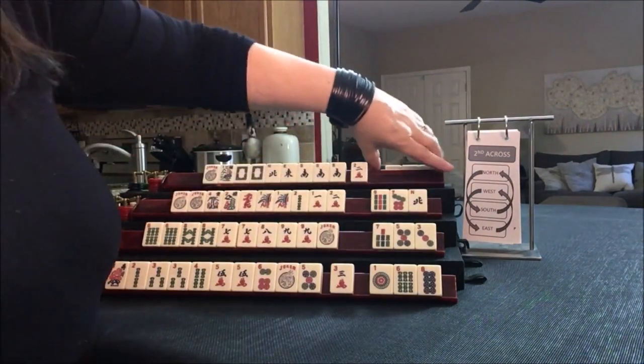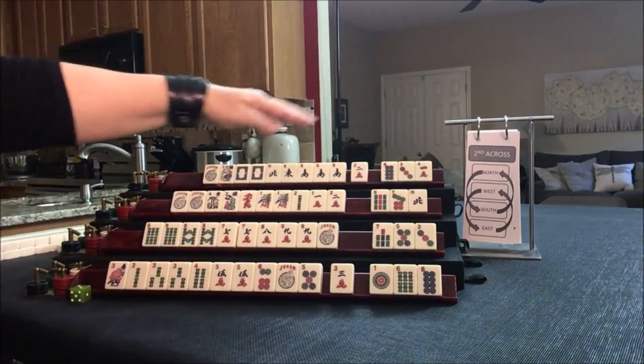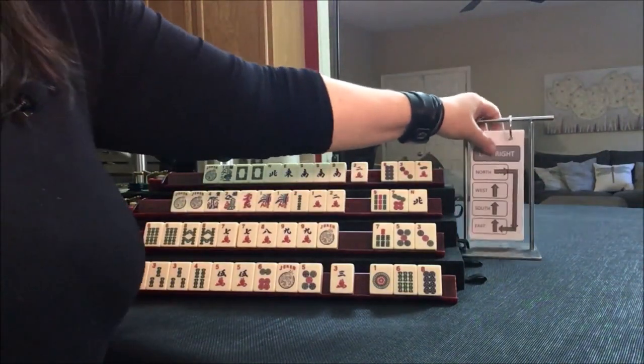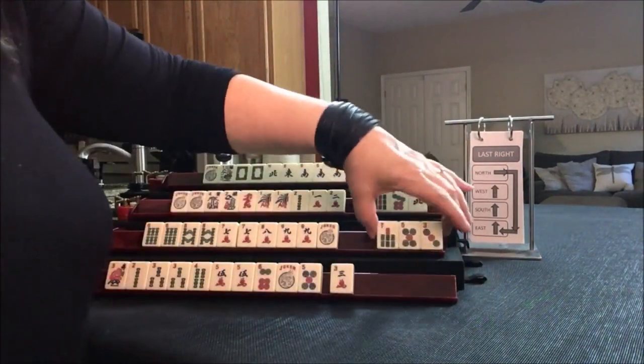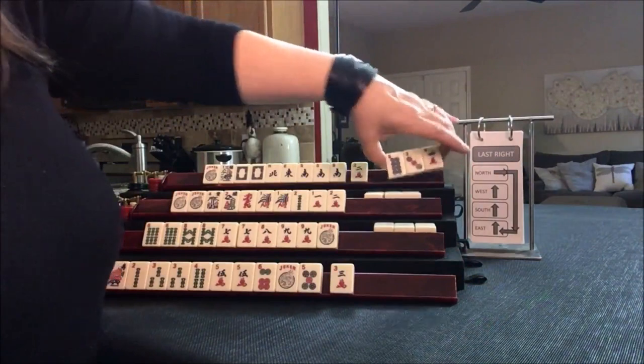No keepers. We got the 8 back — no keepers. That was second across. Now we're going to do last right: east passes to south, south to west, west to north, and north to east.